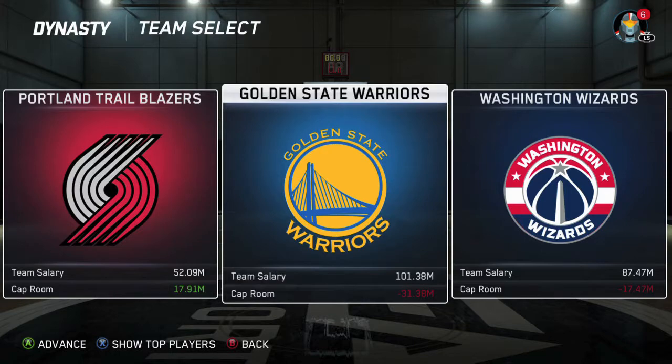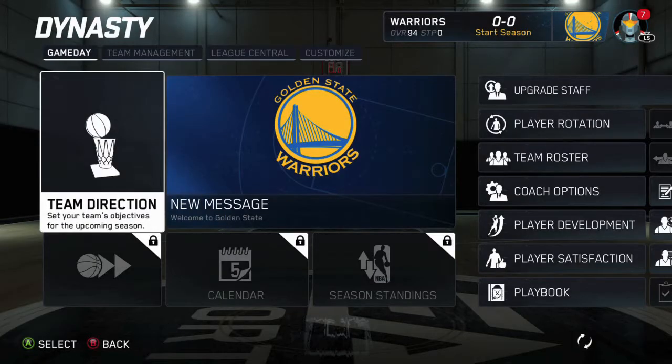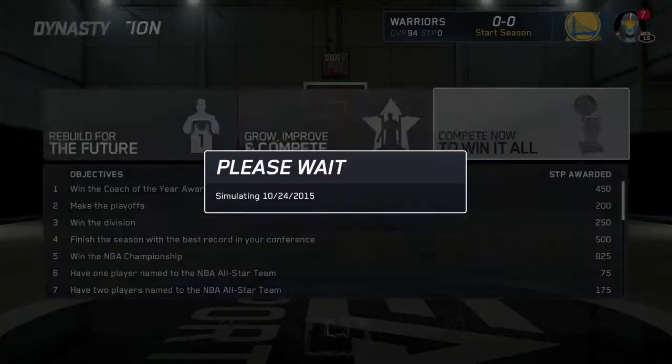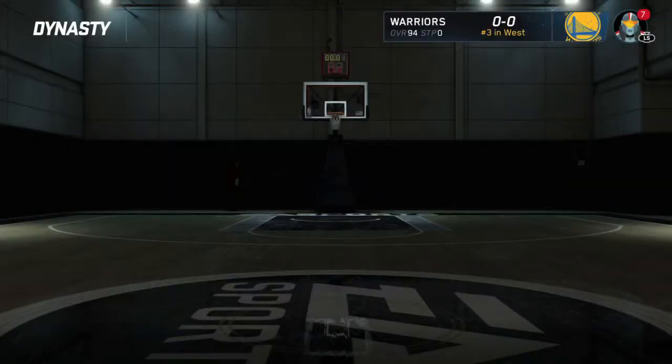We're going to pick the Golden State Warriors because they're the best team, and then get started. Simulate your way through training camp, then pick your team direction. It doesn't really matter, so just pick whatever. I'm going to pick win the NBA championship since that's what we're trying to do.